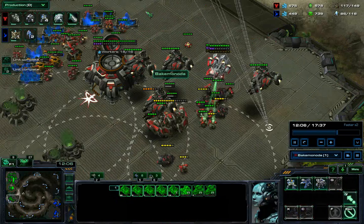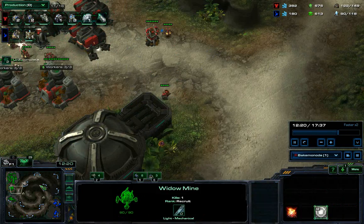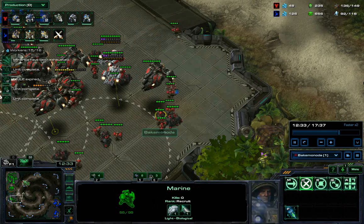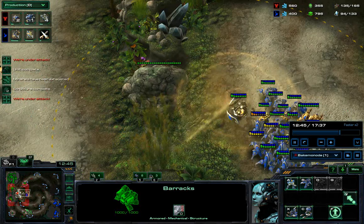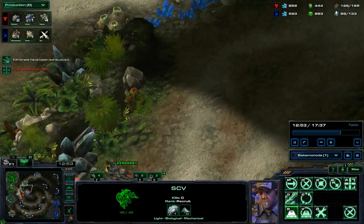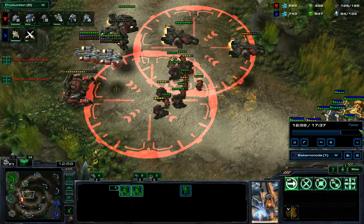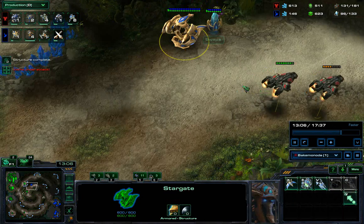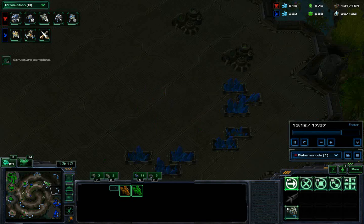With four liberators I feel quite secure at my third. I might as well keep expanding and keep building four liberators at a time while adding more barracks. Instead of sensor towers I just build turrets everywhere. One of my SCVs spots his army here, so it's not much of a loss at this stage — I know I'm safe and don't have to defend against anything. As my army gets pretty big I can start multitasking and sending harassment units here and there.